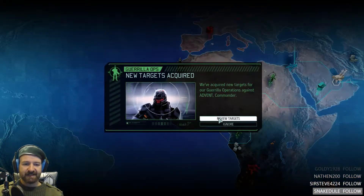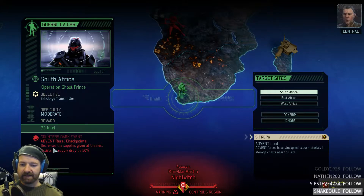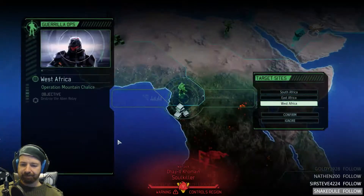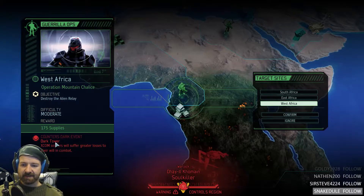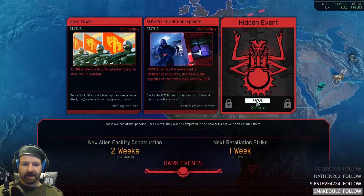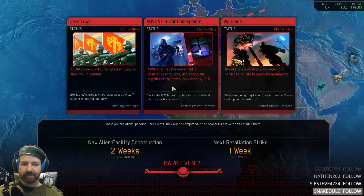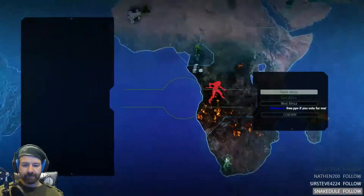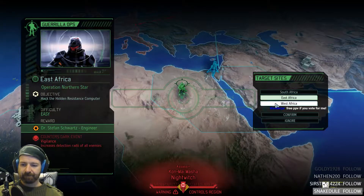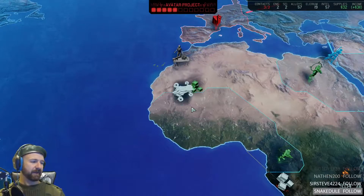That also increases our income to 311, which is great. I can't go straight for contact yet — I need another resistance comms. One of the resistance orders will get us one more contact. New course seems like two more contacts — I'm gonna rush that. Commander, with the number of contacts we've established, we're getting requests for support from multiple sites around the world. Unfortunately we only have the resources to respond to one of them. The decision — engineer hit an event. I don't know what the hidden event is — can I reveal it? I can. It's harder to catch them unaware — that's actually a terrible one. I think this is one we have to go for. It's going to make everything so much more difficult.